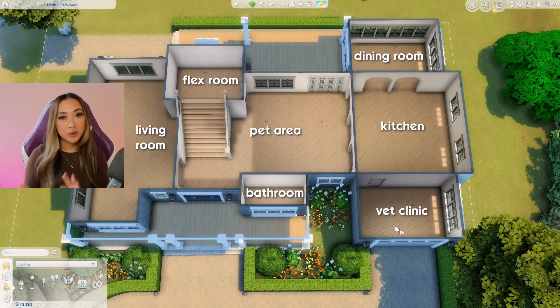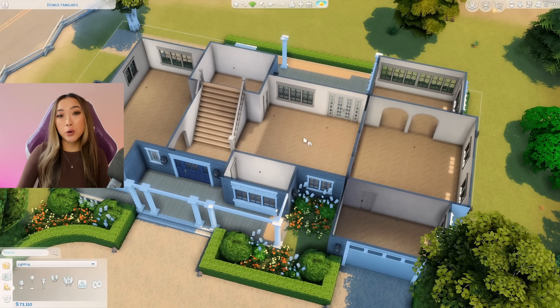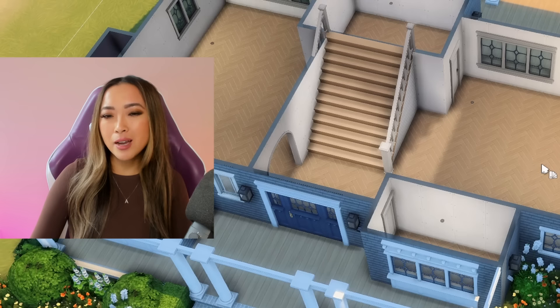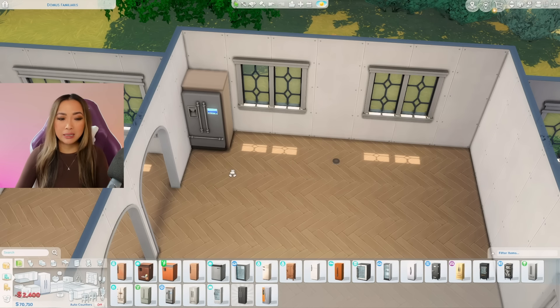Obviously if you are a vet you have to go off-site to another lot, but I figured the sim still wants to practice their vet skills at home — maybe they foster a lot of animals and need an at-home station to take care of them. So with that we have 73,000 simoleons to do the entire interior — approximately 36,000 simoleons per floor, which should be fine. I think we should be okay, but I could also be completely in over my head, so I'm going to tread lightly.